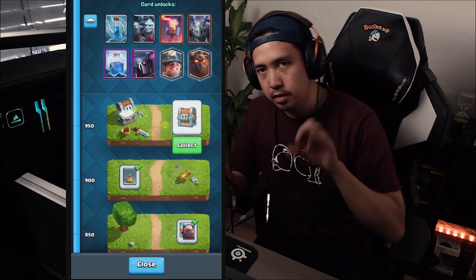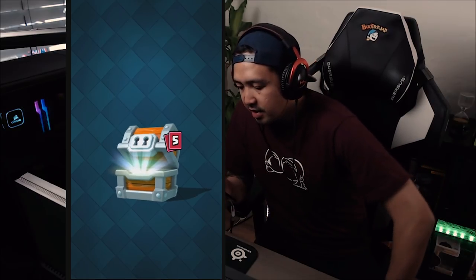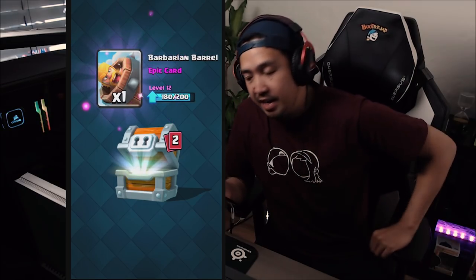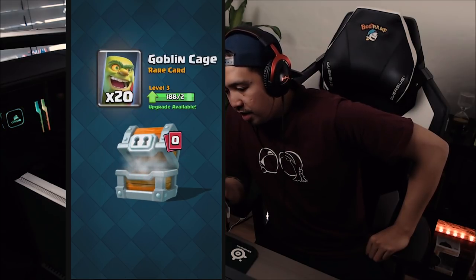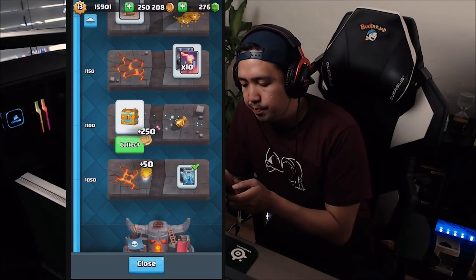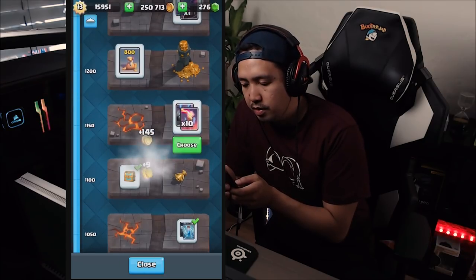This is the first decent chest we're gonna be opening in this video — that's a giant chest. Let's see what we're getting: gold, sapis. We might be getting a legendary from this chest — no, just kidding. Giant snowball, goblin cage — who's using that, it's not even good. Zap or minion horde, okay.